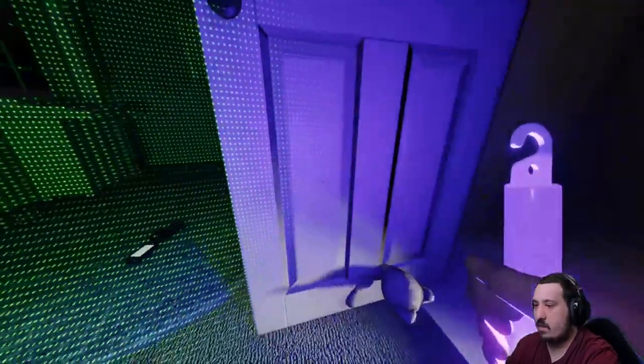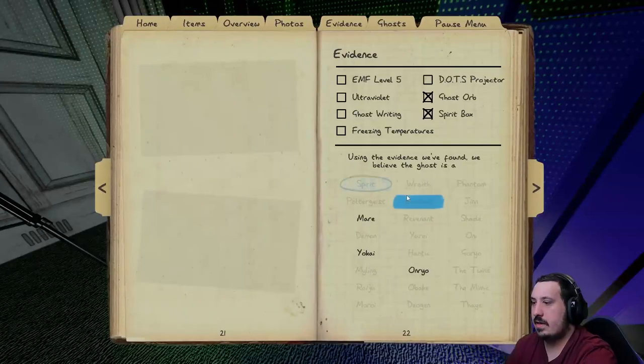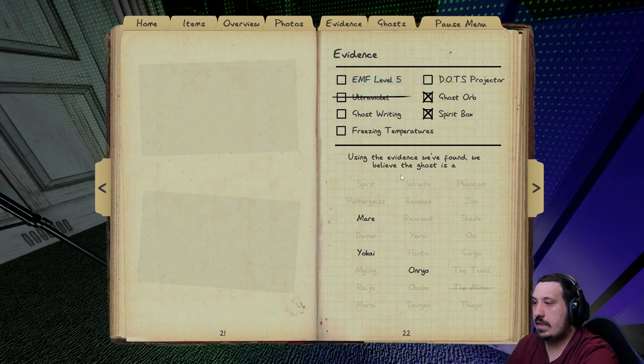I don't think it can be fingerprints anymore — and I'm not seeing any fingerprints. That's another way of knowing if it's not a Mimic. So if we're not getting fingerprints with these ghost types, it can't be a Mimic. It won't be a Mimic unless it's mimicking one that doesn't leave fingerprints — which would be highly unlikely, but it can happen. So we'll kick that off and go — it's not a Mimic. So we are looking for book writing, freezing, and dots. We don't need EMF for that.